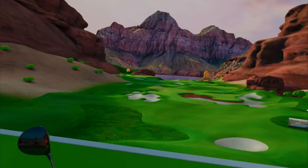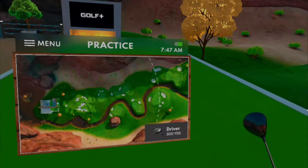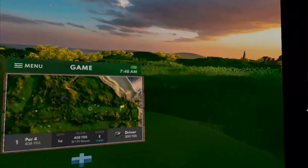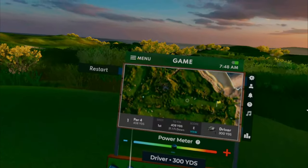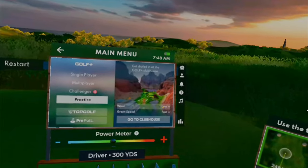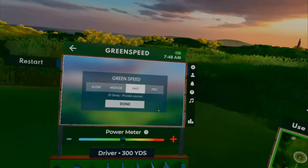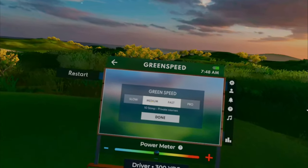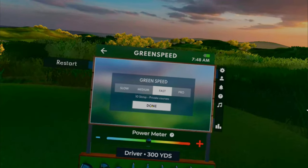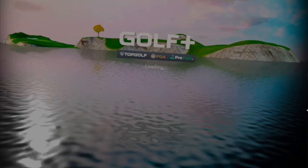Let's talk about how we get into the practice area first. Here we are at the first hole, Castle Links — beautiful golf course. Bring up the main menu and go to Practice. From there you have the option of setting your wind — either low, moderate, or high. We'll stick with moderate. You can also set your green speeds, which is very important for chipping and putting practice. We're going to stick with Fast to give ourselves a baseline, then go to Clubhouse.